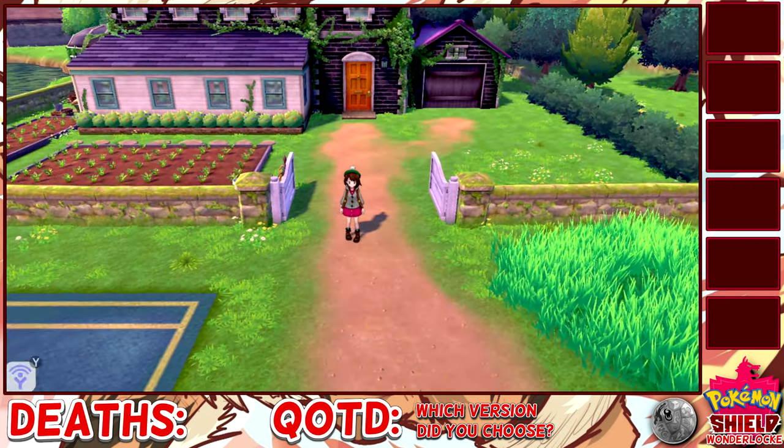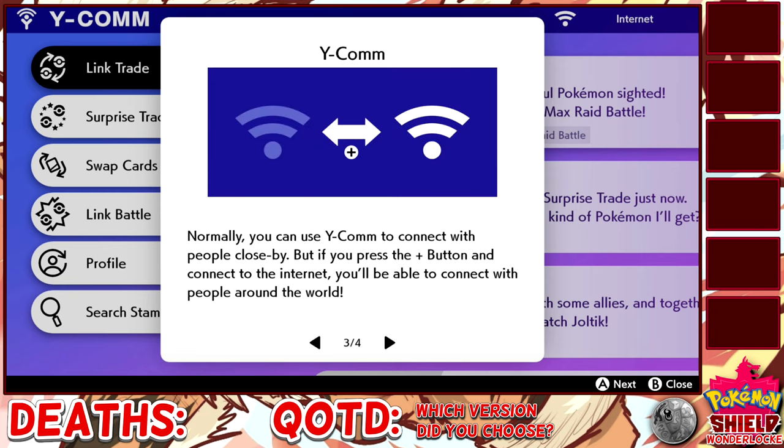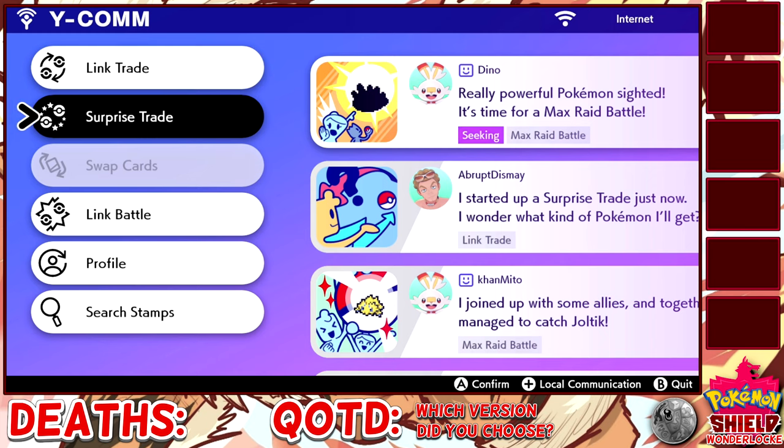Now that we have the ability to Wonder Trade, I'm going to end the episode here. This is episode zero, so make sure to tune in to episode one where we get to trade off our three current Pokemon for our surprise trades and actually start this Nuzlocke. This first episode was just to get through the beginning of the game, but it looks like our Wonderlock is finally beginning — so don't forget to like, subscribe, comment, and I'll see you around next time.